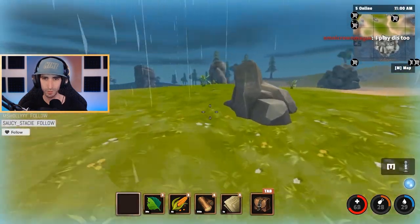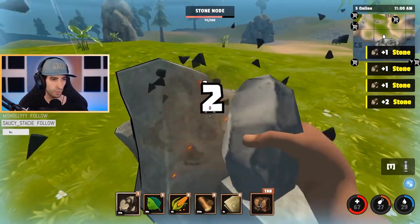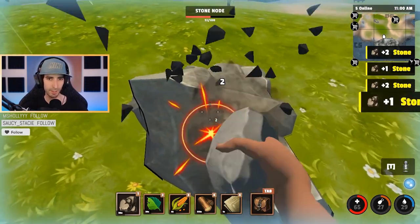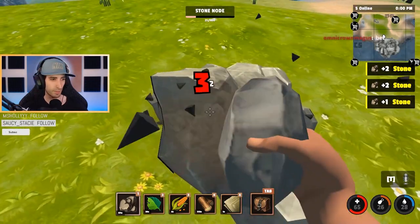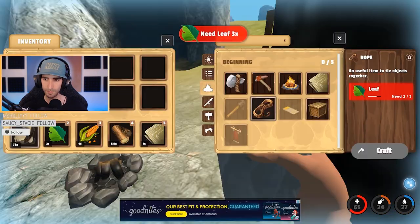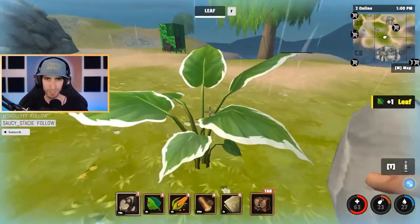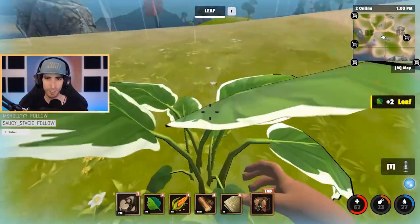I need 30 more stone. Hey Omni, I'll give you the server in a little bit — I gotta set up a base and get a tribe flag so people can join, should take about 10 minutes. I need 20 rope — forgot about the rope. Mystery, if possible can you help me collect a bunch of leaves? They're scattered around the island. Making 20 rope is kind of a lot.